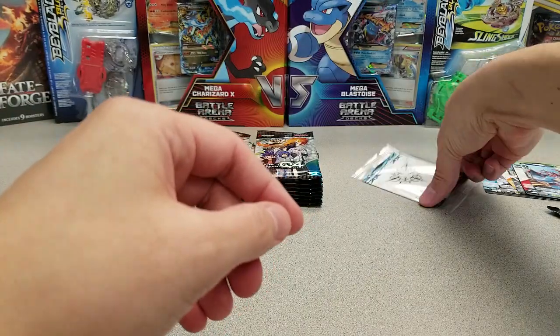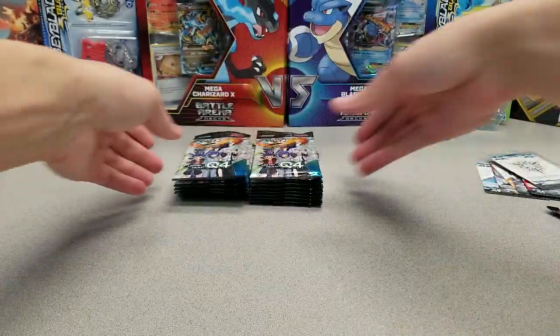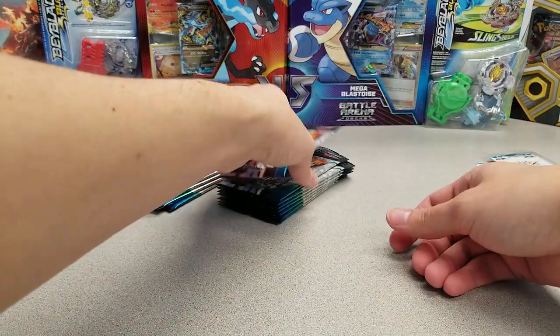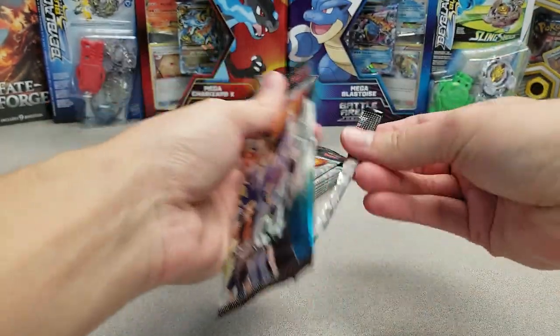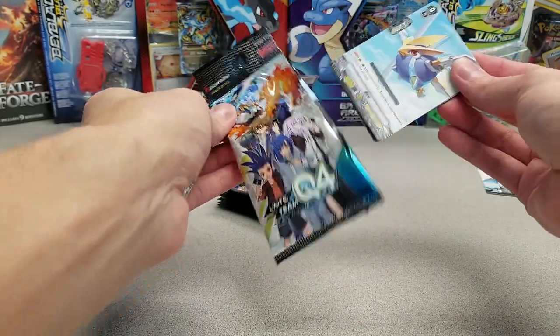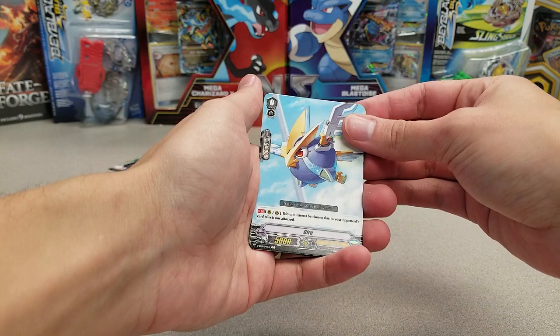I'm going to go with this — it just has one of each of the basic imaginary gift markers. Now, you get 16 booster packs. We should get one Vanguard rare, three triple rares, six double rares, and then you always have the chance at either an SVR, a signed stamp card, an OR, or the IMR.